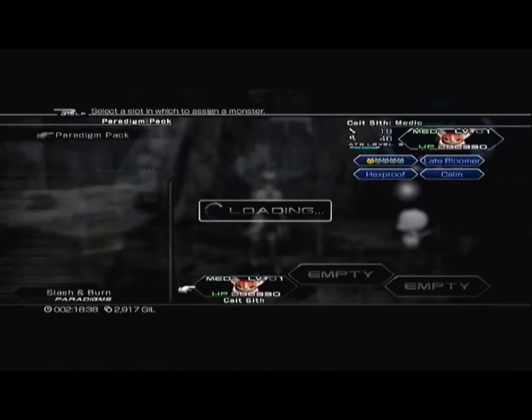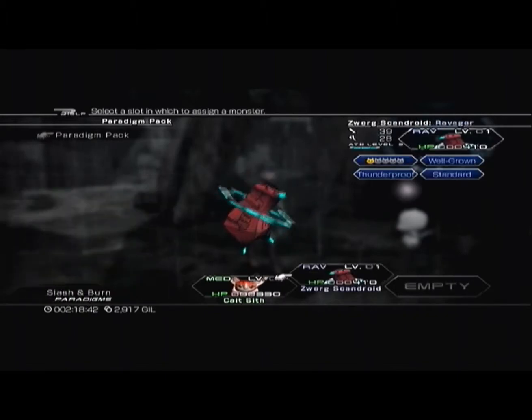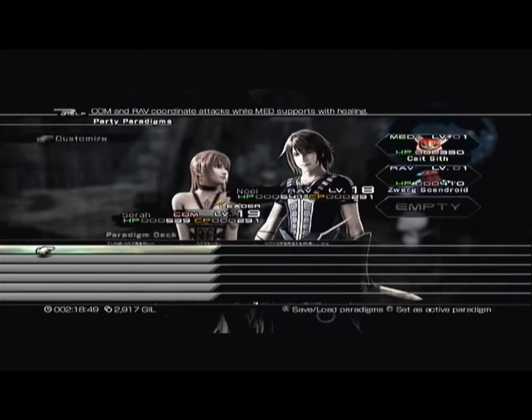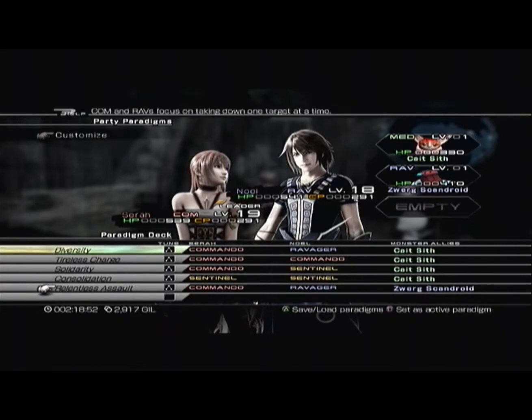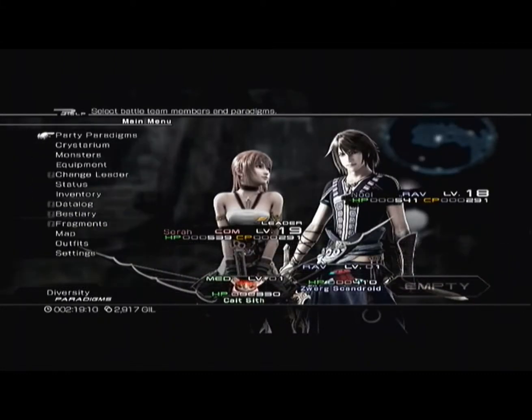Alright, Cait Sith, you're in my party. I'm not sure what these other empty spots do. Cait Sith is a healer and the other dude is a ravager. I'd rather have Cait Sith do away with potions.